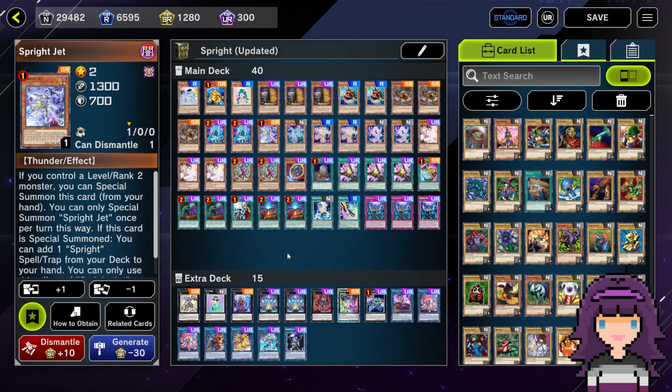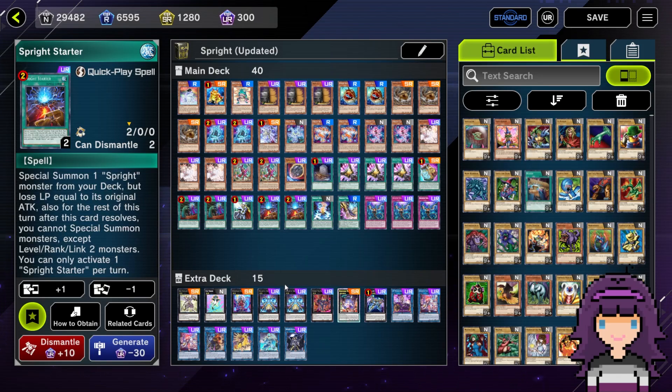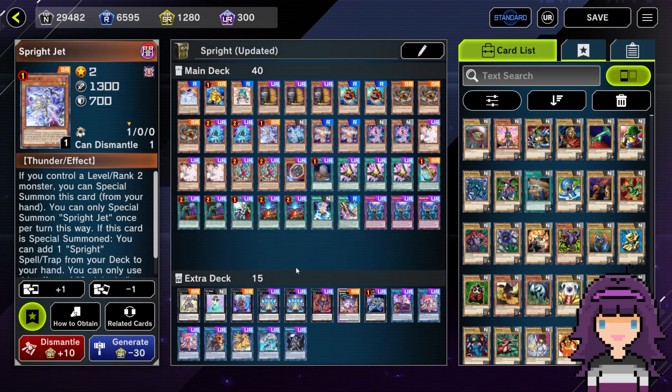The other aspect of Jet going to one is honestly totally fine as well. In the past in other Sprite variants where I'm using Sprite as more of an engine, I've only played the one Jet, even when this card was at 2. Having the one copy is not that bad. One of the main things people say is: 'with one Jet, you can't search Game Burst as often.' I don't understand this at all. You can absolutely still search Game Burst pretty much whenever you need it. Jet is very searchable off of Blue, which is very searchable off of Gigantic or Starter. It's very slightly less consistent, but it's still completely fine.